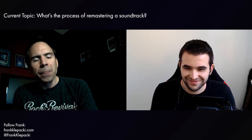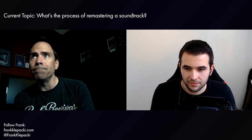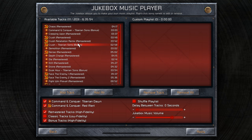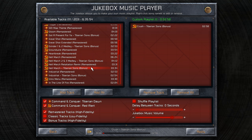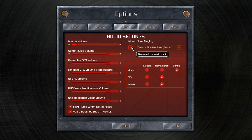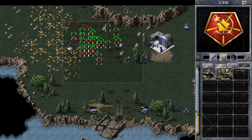I was actually lucky enough to spend an hour talking to Frank Klepacki recently about his work here — there's a link in the description if you'd like to watch that interview. The upgraded jukebox is also a great inclusion, as it allows you to make custom playlists from the entire collection of nearly 200 songs across both games. These lists sync between games too, which is a nice quality of life feature. I do wish you could quickly see what song is currently playing rather than having to dig into the audio settings, but that's a small complaint.